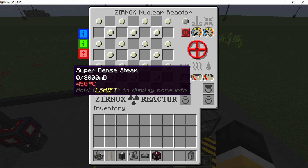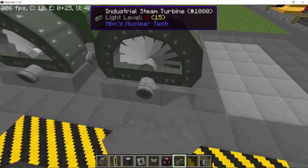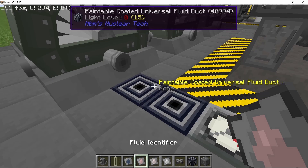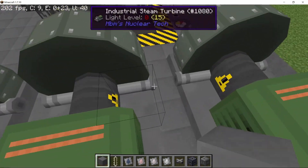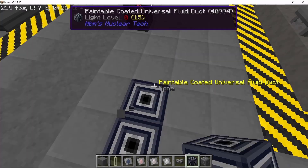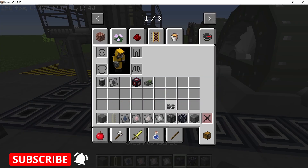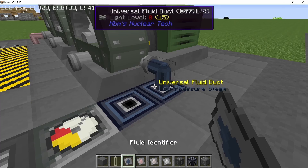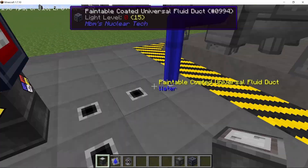The reactor produces super dense steam, so we will need three turbines. I'm going to use the industrial steam turbine for 100% efficiency, as this reactor doesn't produce a lot of power especially in the early game. Super dense steam goes into the first turbine, from which comes dense steam that goes into the second turbine, which outputs normal steam into the third turbine. That normal steam gets converted into low pressure steam, and I'm using a simple condenser which can process up to 2,000 millibuckets per second of low pressure steam.